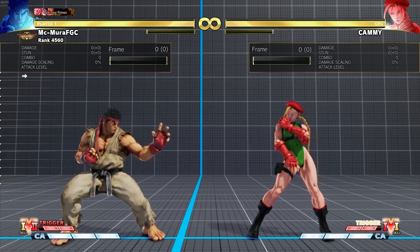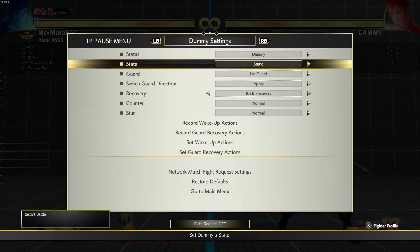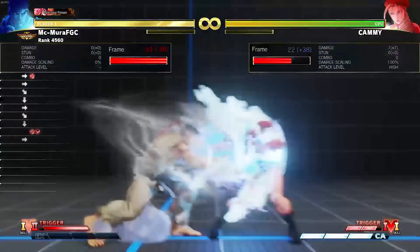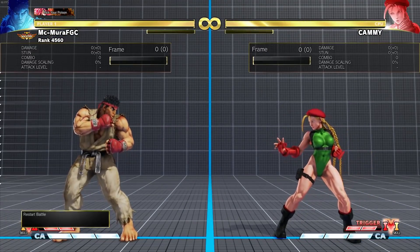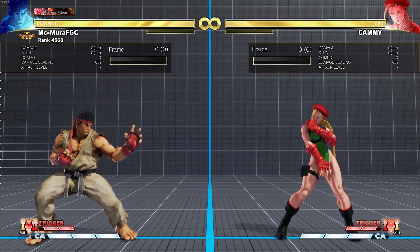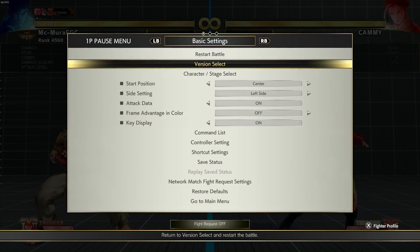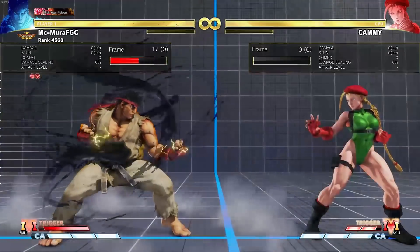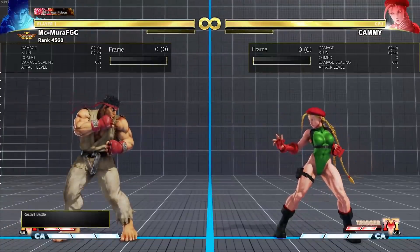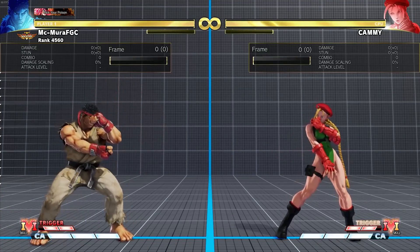It's honestly kind of too much. They did make his super a little more unsafe — it used to be minus 17, now it is minus 25, so it's more punishable on block. But that's not a big deal since you'll be using it on hit anyway. The final change is that you can now juggle the Critical Art a bit better out of V-Trigger 1, though I'm not sure what new combos that enables yet.